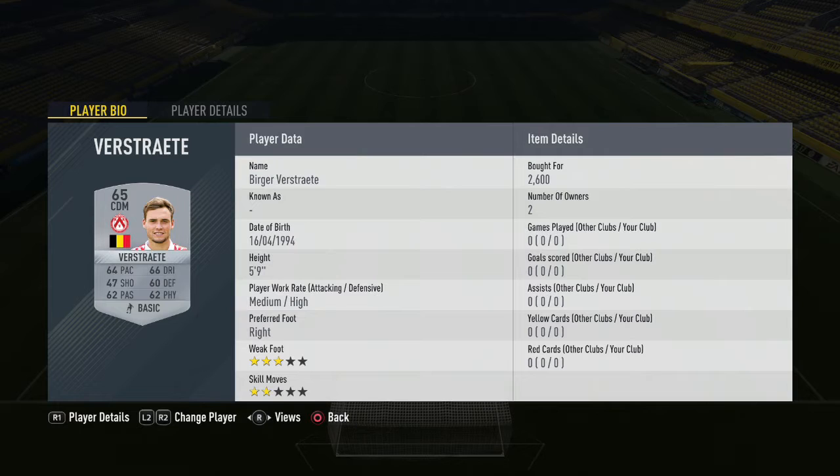In our first CDM position we have Verstrata for 2600 coins — you can get this player in the perfect position for him. Our second CDM is Demet at 3300 coins, the most expensive player in the squad, and you need him to fill out the chemistry. At right mid we have Mercier for 950 coins.